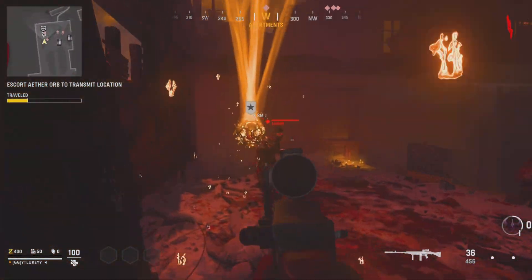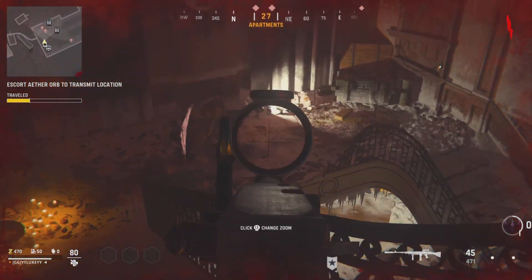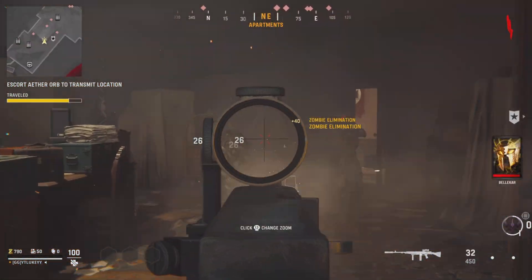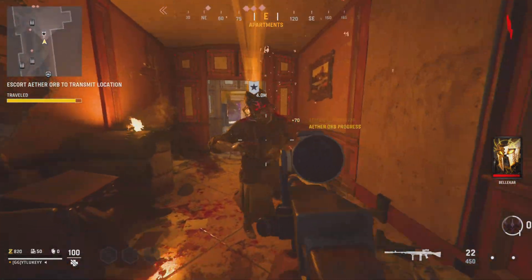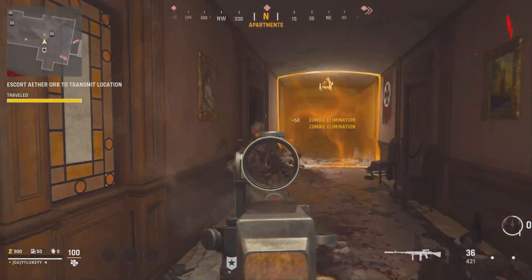As you can see I'm sticking close to the objective so it moves as fast as possible, but along the way I'm also trying to get as many kills as possible — aiming for about 25-ish kills somewhere around there. After that amount of kills the XP drops off, so there's no point in killing any more zombies.